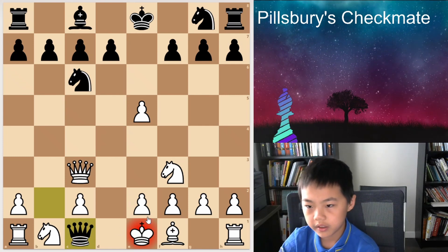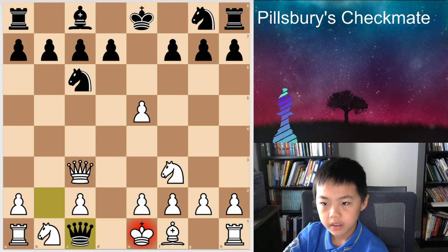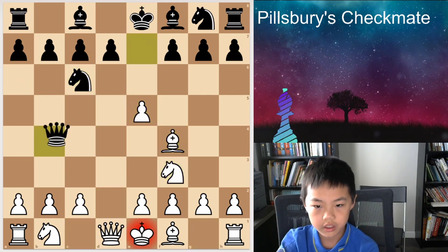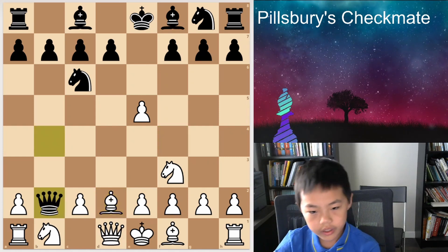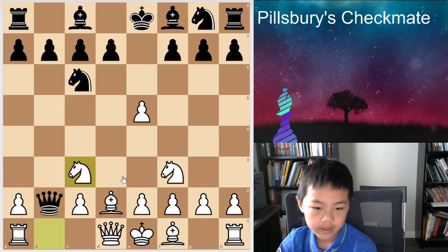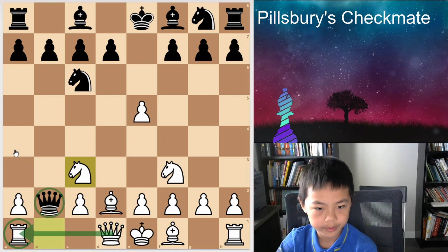So yeah, checkmate. So how to defend against it — you basically, over here, everything's still okay, but you can't play Bc3. You have to play Nc3. It's defending the rook, and now the queen has to move somewhere because Rb1 is coming.